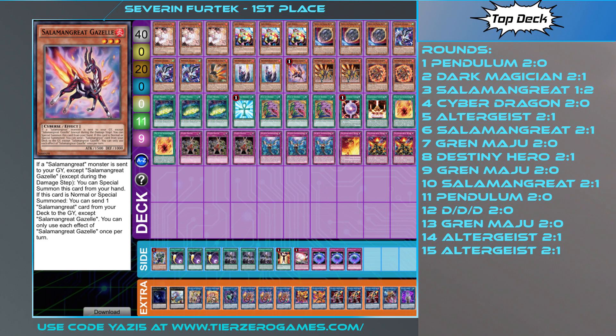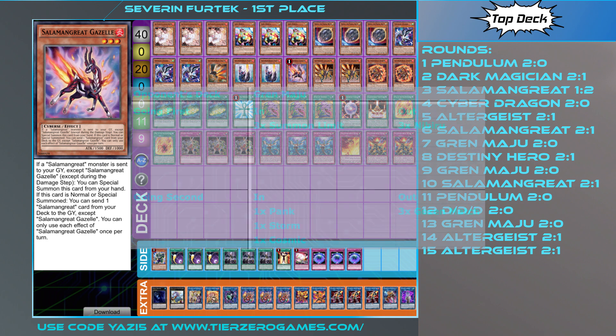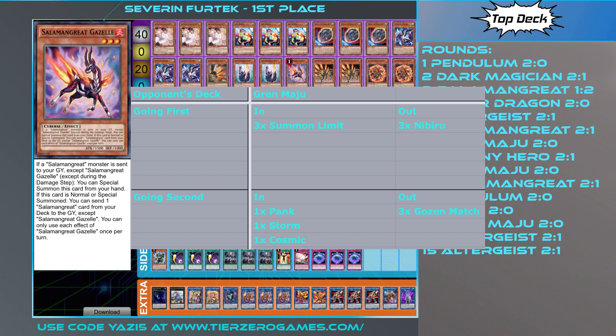In terms of the siding strategy he applied — he's given us strategy for all the most common matchups he faced. For Altergeist going first, Cosmic Cyclones come in and Nibirus come out. For going second, you play Reboot and Pankratops, and if you have it, a Lightning Storm as a sixth card. For Gren Maju going first, he's putting in Summon Limit and taking out Nibiru. A lot of Gren Maju decks use Gizmek or the Golden Castle cards to banish lots of stuff but put bodies on board as a result — so with Summon Limit you can potentially shut off the opponent's turn and stop them going too deep. For going second against Gren Maju, he's got Pankratops, Lightning Storm, and Cosmic Cyclone, since they do play a lot of traps in that deck.